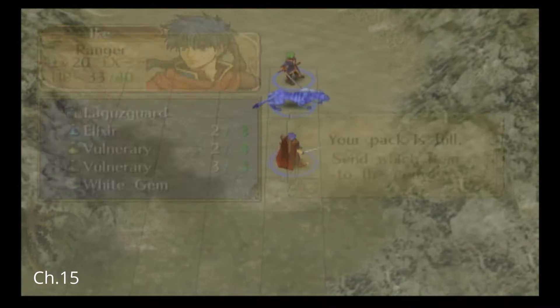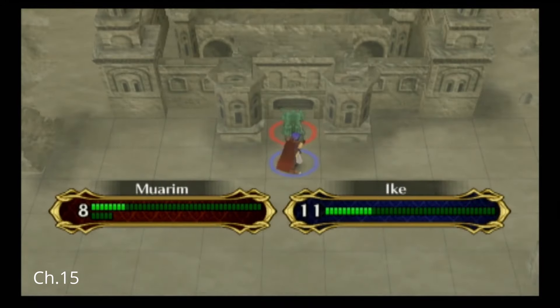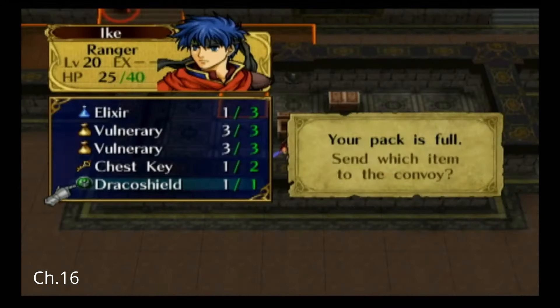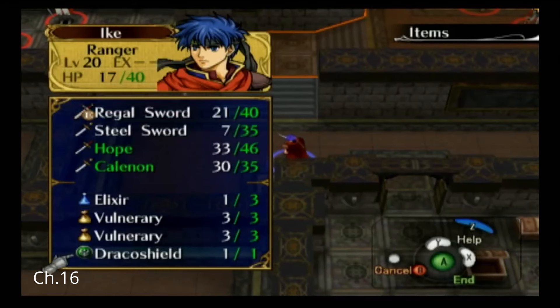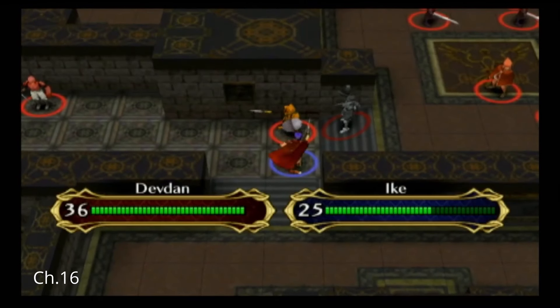Ike brings Mordecai along so he can recruit Stefan, and then he collects all the items in the desert, and then he goes on to defeat Morum. I send Ike up to get the Draco Shield from the chest, and then I move him up to defeat Devdin. After that, he goes up and defeats the boss.